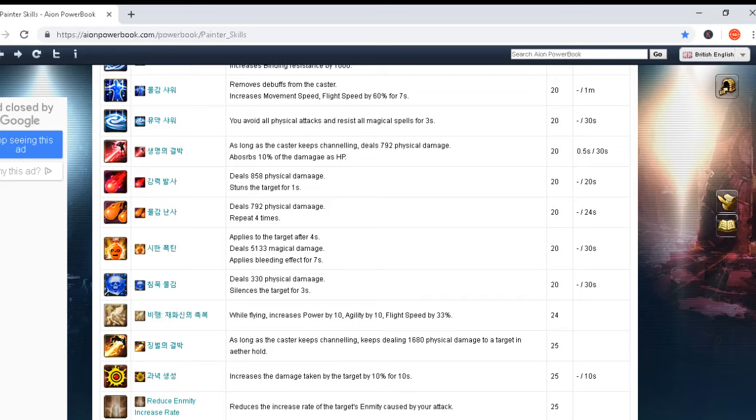Another skill — with a delay of four seconds — deals 5,133 magical damage and applies a bleeding effect for seven seconds. Cooldown 30 seconds and cast time zero seconds. This is an amazing skill. You can see right now, just by starting to read these skills, how powerful the Painter class is.